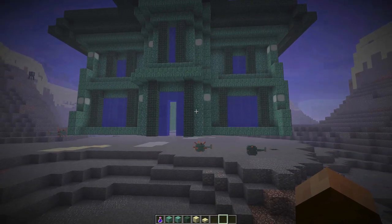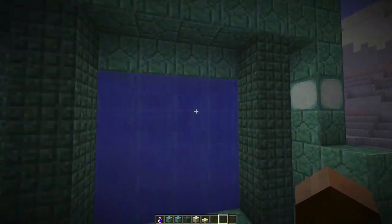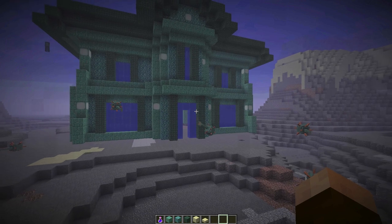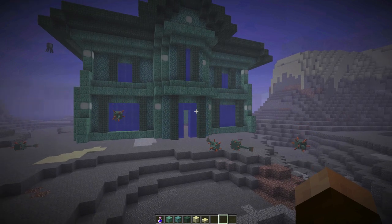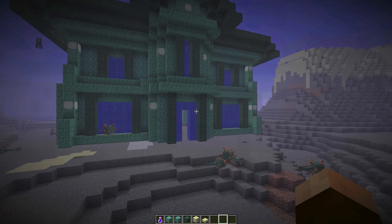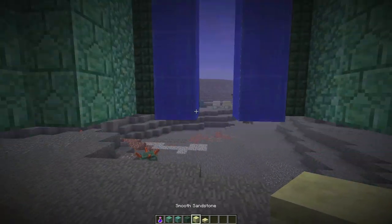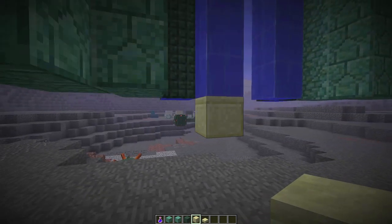I did find out that these waterfalls on the sides are glitches that have been here forever, which is really unfortunate. I really wish they would fix that so we could have some nice glass for the house. Unfortunately, this is the way it is. A subscriber did mention to try ice, and I did try it and it did the same thing, unfortunately. So that's a bit of a bummer.